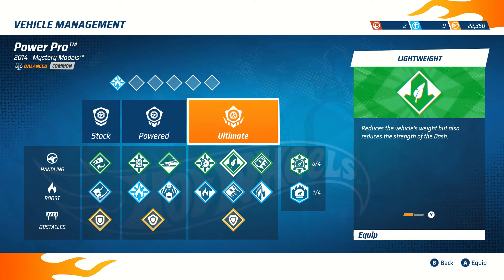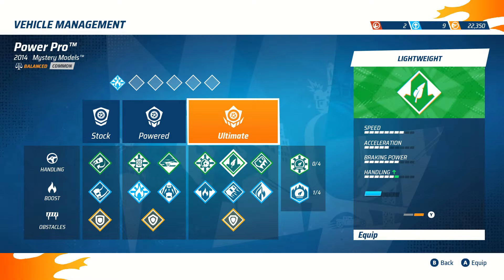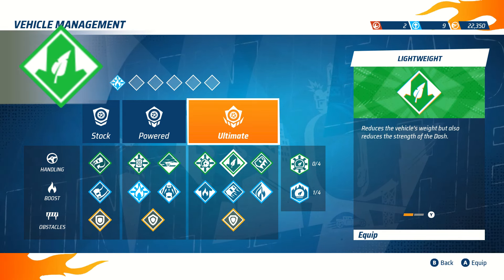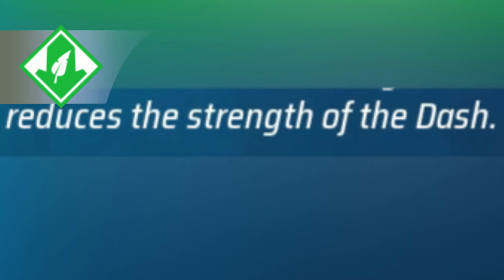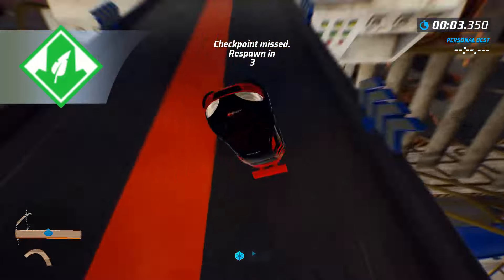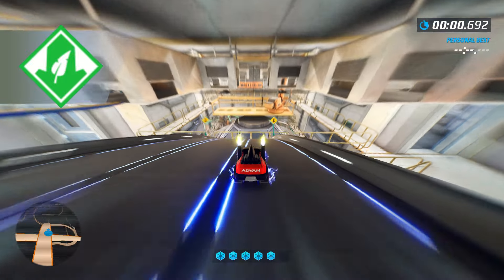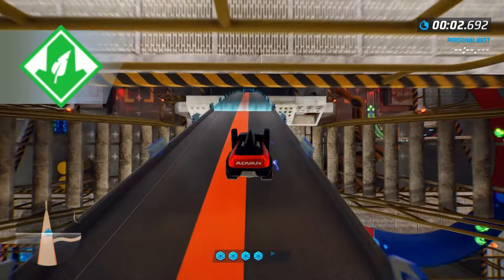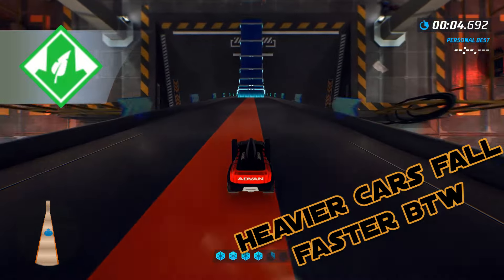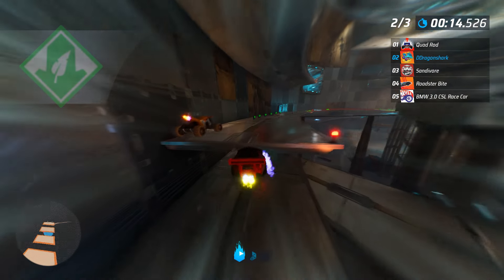Following that, we got our second best perk in the game: Lightweight, a must-have perk on any vehicle. The good thing about this one is that there really is no negative about it. Every vehicle has its own weight, and Lightweight just makes them a little lighter. As a result, the acceleration stat of every vehicle gets increased. We'll talk about the side dash later, so don't worry about it.